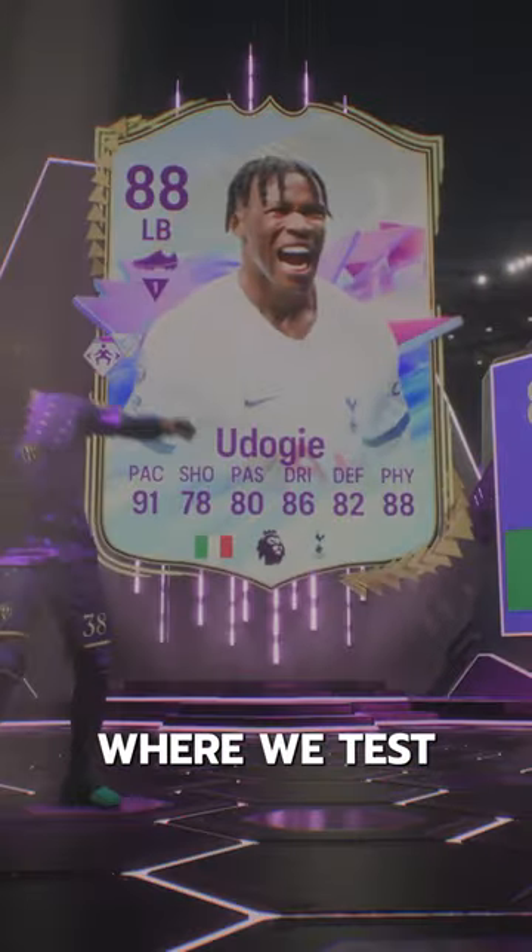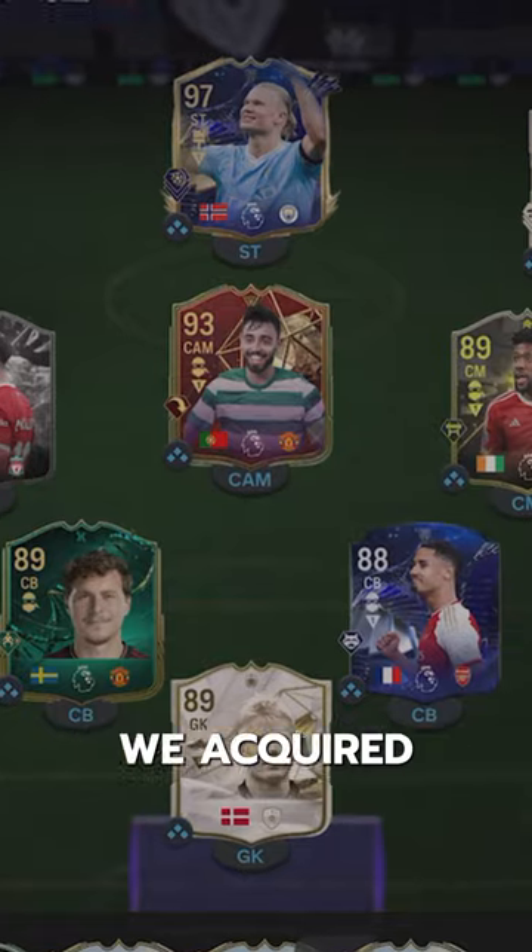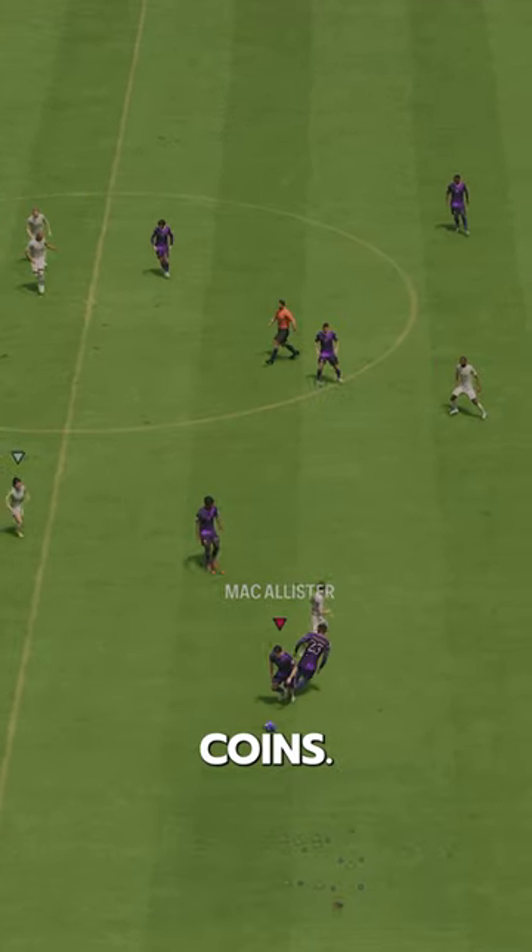Welcome to Baller or Bust, where we test FIFA cards so you don't have to. We've got Future Stars Udigi, acquired via SBC for 85,000 coins.